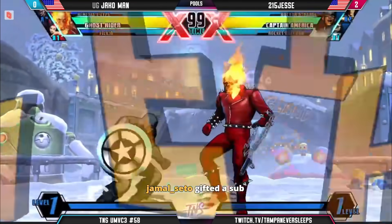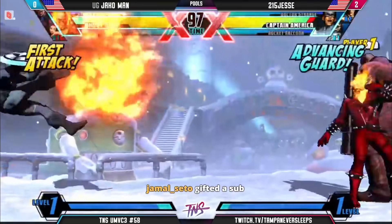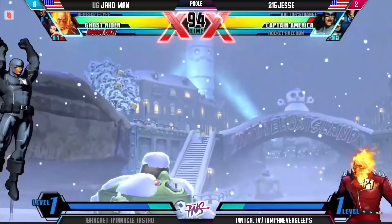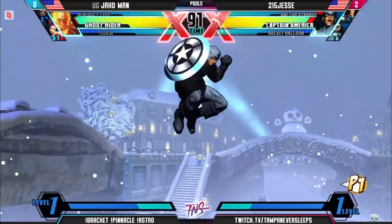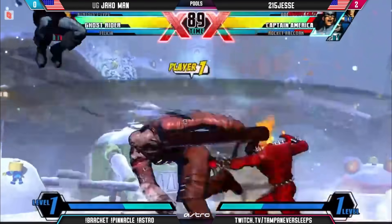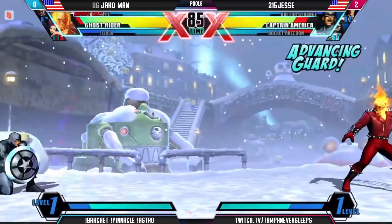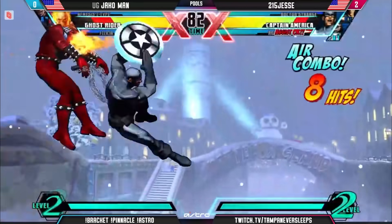Is Jesse going to be able to close out the 3-0? Or is Jackoman going to be able to fight back into this? Three in a row — not undoable here. Trying again to threaten with the Spire. Jesse doing a great job of evading the Spire — the Spire hasn't really been a factor since the first game, mostly because Jesse doing a great job of avoiding it. And an even better launcher to follow up.